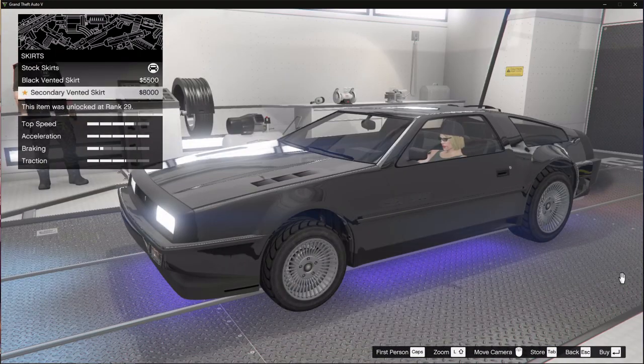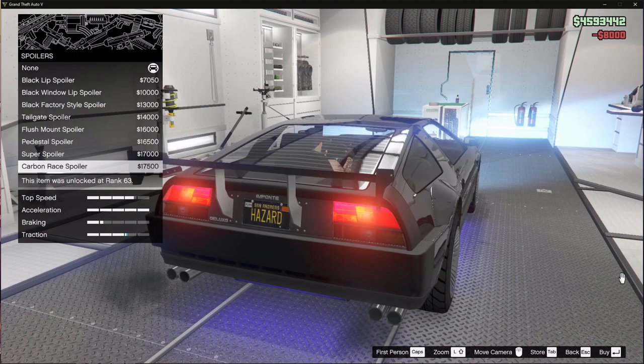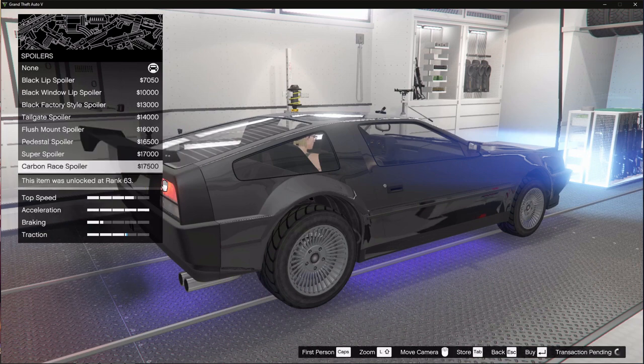For trim, we'll do black steel. Skirts — wow, not really a whole lot of options there. Spoiler — maybe we'll do the carbon race spoiler.